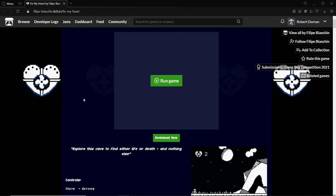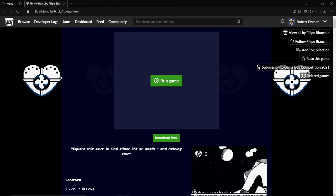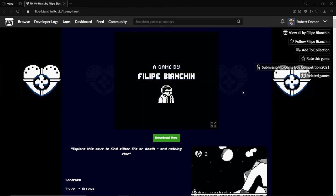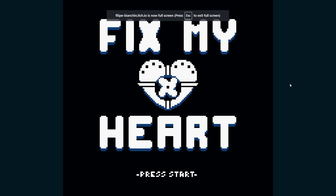I'll try and point out what makes this game good and what things the developer maybe missed or I would have added, and hopefully in the end we can give the developer some feedback. If you guys want to go and play it, it's on itch and it's called Fix My Heart. This game was made in GB Studio — I think it was made for the Game Boy Competition 2021 — and we're just going to jump straight in.